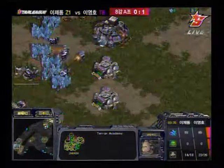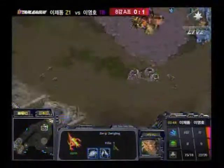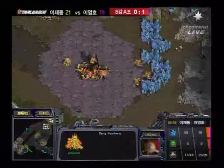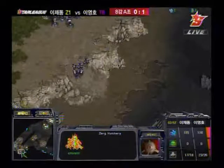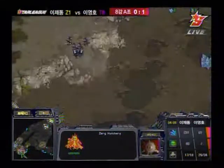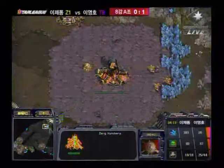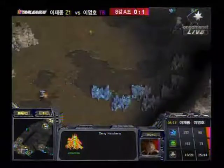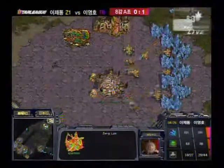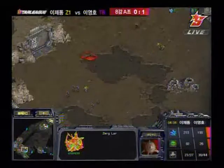Academy is coming up right now, and I think he's going to be getting an engineering bay as well fairly soon. Jadong looked like he was going to expand to the bottom right — it was scouted — but he just put his third hatchery inside his natural. I think that's because Flash had his SCV in Jadong's base; if Flash saw there was no expansion elsewhere, he could have figured out the third hatchery was somewhere else and attacked it. The way Jadong is playing right now is a bit slow — he's a little behind because of the 9-pool. Flash has gas and will have higher tech earlier, so Flash might actually be able to get science vessels before Jadong's mutalisks come out.